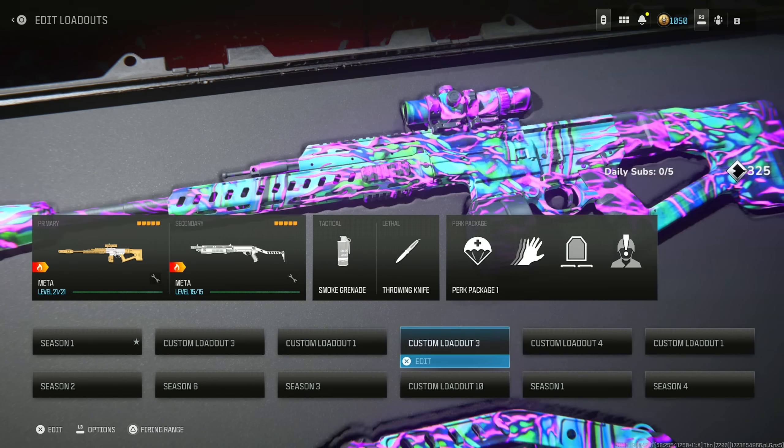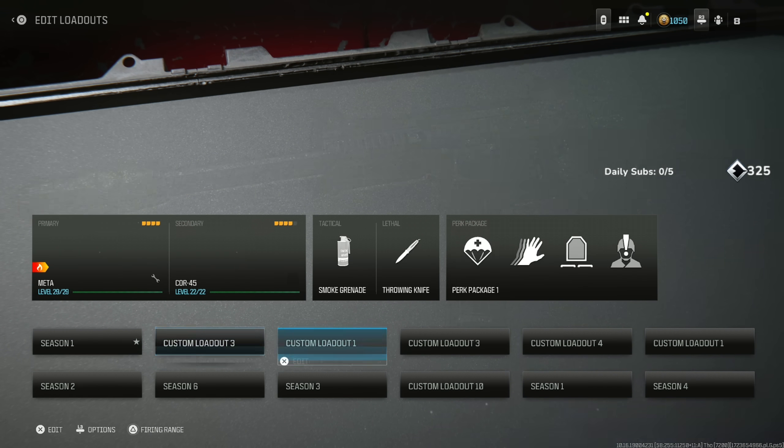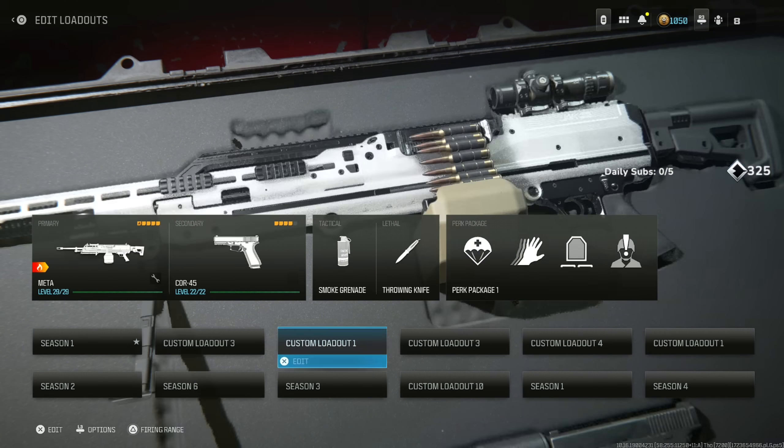This is the top 5 meta loadouts in Warzone and Rebirth Island. All these loadouts have basically no recoil and have the best TTKs and best movement.